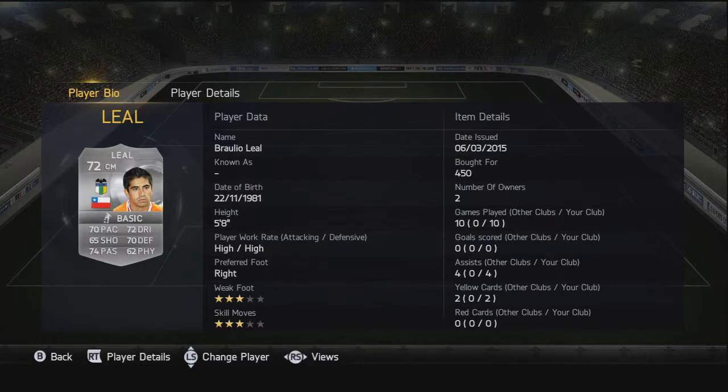The first central midfielder, the CDM, we've got Lille — 70 pace, which is nice for a CDM. This team was very well built all around: 74 passing, 72 dribbling, and 70 defending as well.